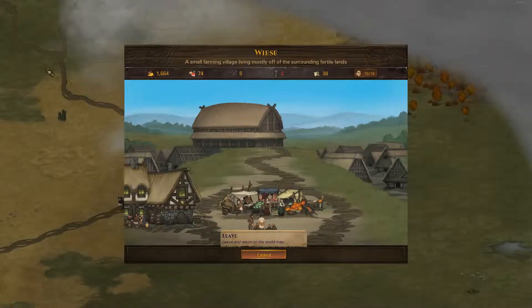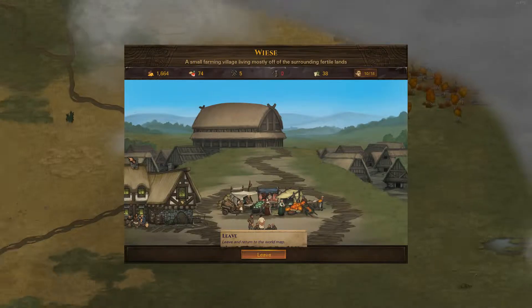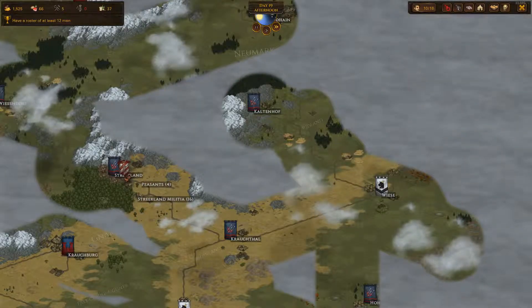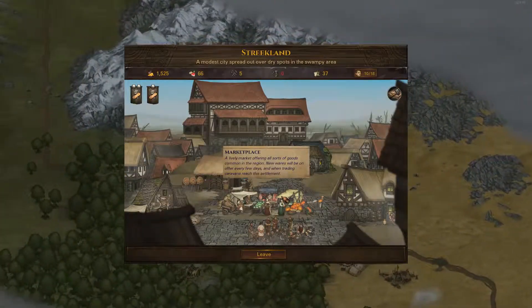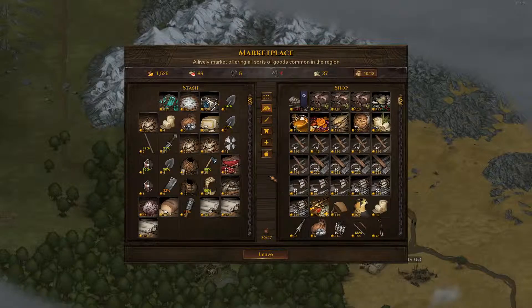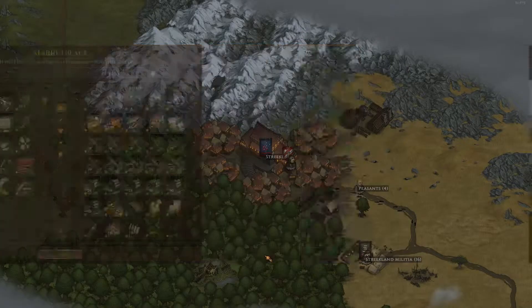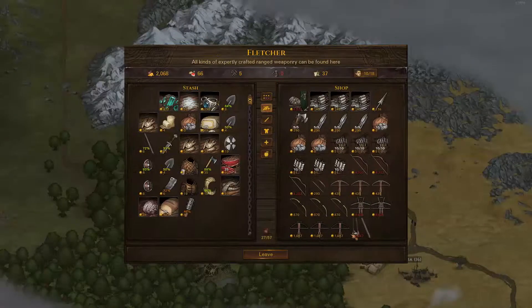Let's head over to... I'm forgetting the name of the town — Streakland. Streakland has a bunch of contract sources, which is good. Streakland will give us a good price for stuff, and they don't really sell anything too exciting. That's disappointing. But they have a Fletcher though — okay, this is good.